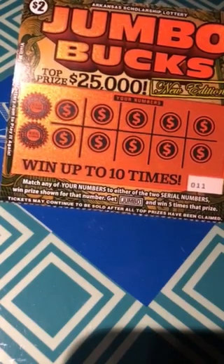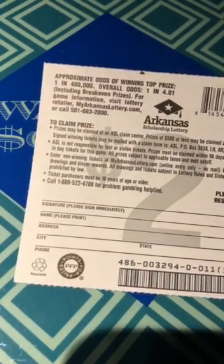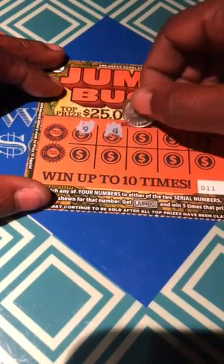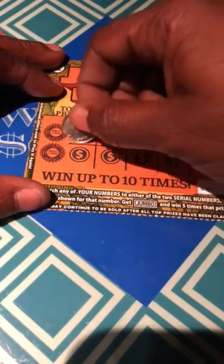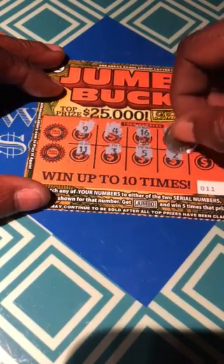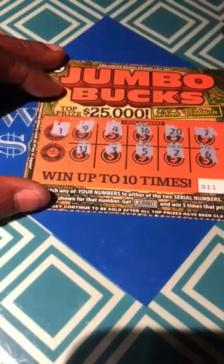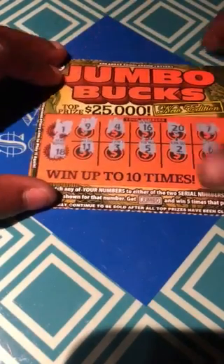Ticket 11. Match your numbers to the winning numbers, win the prize. Get Jumbo for five times. The odds are 1 in 4.01. Let's see if we find that Jumbo. Numbers are: 9, 4, 16, 20, 7, 11, 3, 5, 2, and 6. Winning numbers: lonely one, one off, and 18. Nothing happening there.